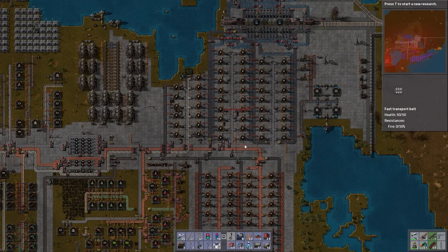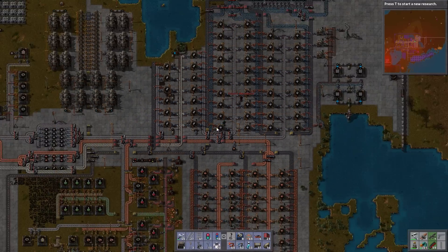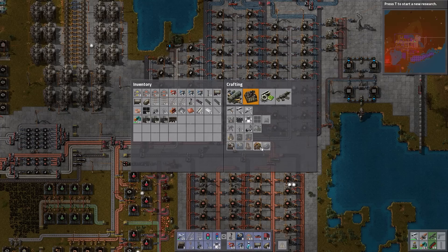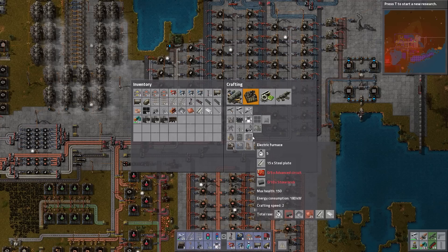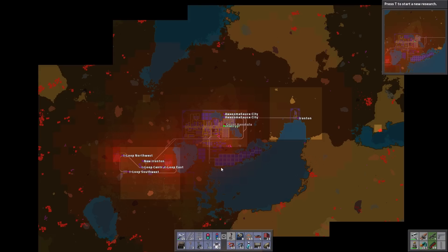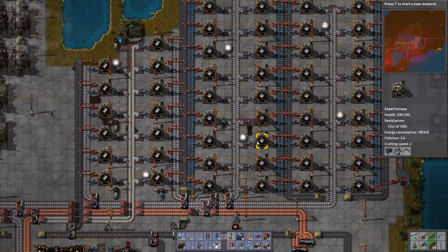Unfortunately, there is a slight problem. Electric furnaces take stone to build and we don't have stone. We have a little bit in a box, but not enough to really make any electric furnaces. Our map — we've talked about this before — we just don't have much stone on our map. It's so sparse, so limited. These tiny little deposits we've spotted on the map are so tiny, they're going to run out in no time at all, but we're going to have to tap them because it's the only thing on the map.